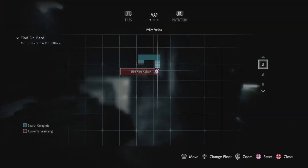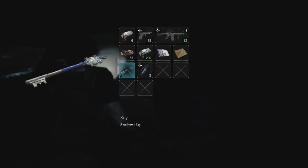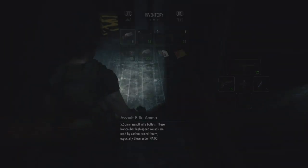Oh, can we even go up here? Yeah, we can. A key — another key for the police station that I've never seen before in my life.